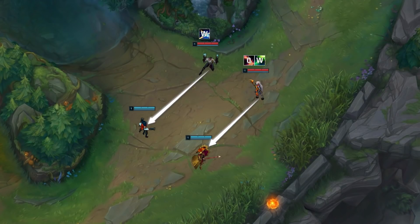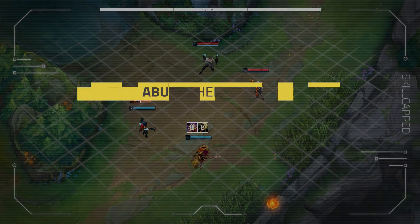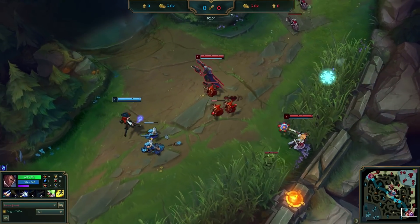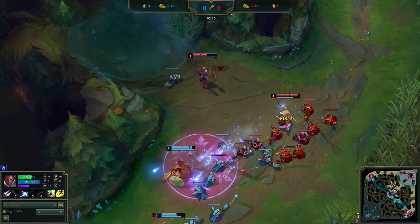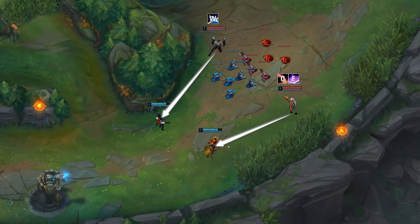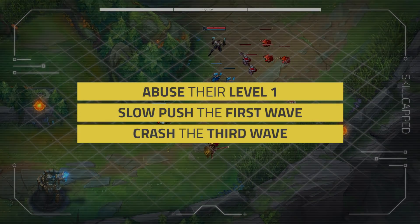Lucian and Soraka have the advantage in poke and sustain thanks to Soraka's range and healing. On the other hand, Miss Fortune and Leona have a ton of kill pressure if they can land an all-in since Soraka is fragile. So our opening game plan will look like this. Mission 1: abuse their level 1 — we have strong poke and range advantages, whereas Leona has to be in melee range to do anything useful. Mission 2: slow push the first wave. Slow pushing from the first wave will facilitate looking for damage level 1, and we'll also beat them to level 2 outside their tower. If we don't crash before they hit 2, we'll at least have a fat wave to keep us safe until Mission 3: crash the third wave.